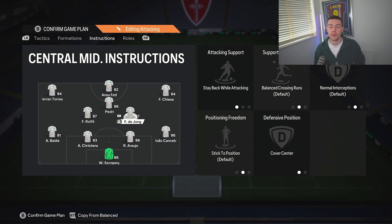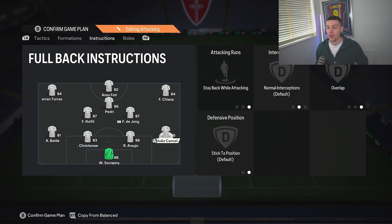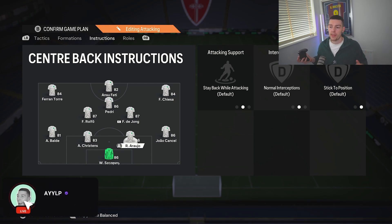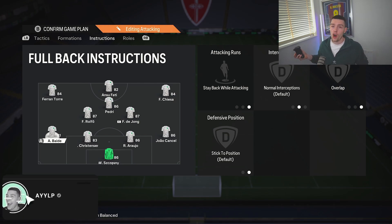The other center mid is also on Stay Back While Attacking and Cover Center. As you can see, we're trying to build a solid defensive base before trying all these weird and wonderful formations. Just winning games and being comfortable with the way things are is the most important part at the start of this game. Both fullbacks are on Stay Back While Attacking and Overlap — although if you're losing or playing five at the back, you can press up and left on the d-pad to send a fullback forward, which helps a lot creating extra width.